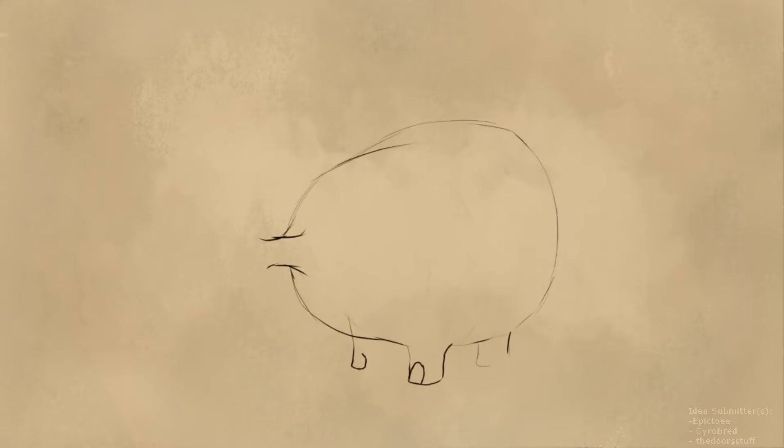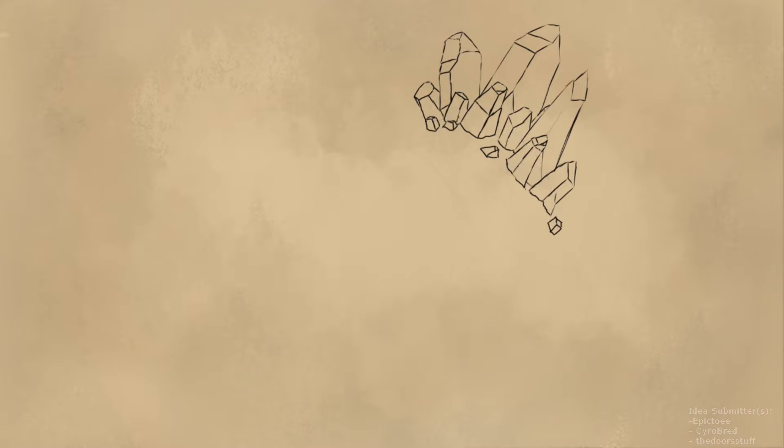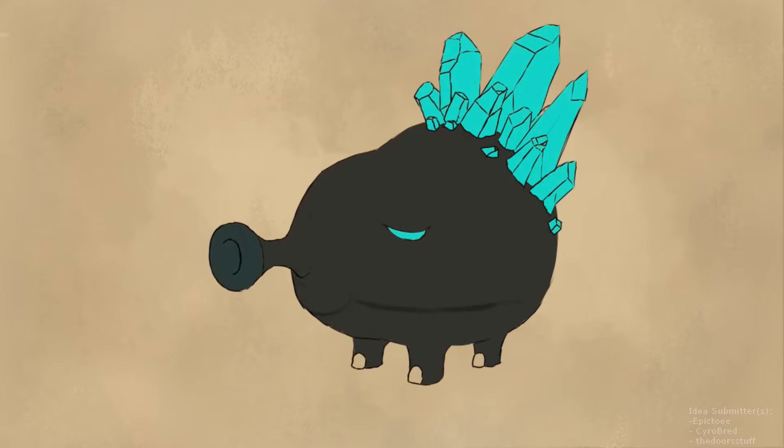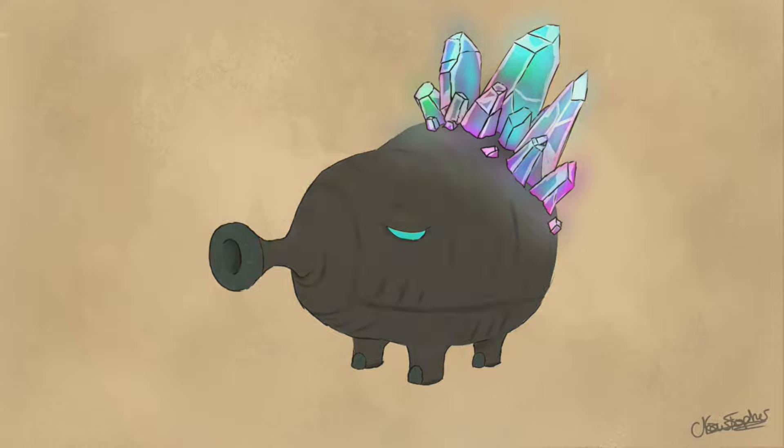The next enemy is a little more vibrant — the Crystallized Blowhog. This enemy was recommended by a few people. The blowhog has sharp crystals on its back that can only be broken by rock Pikmin. Additionally, it shoots out mud as its main method of attack. Sometimes it will take a bit longer than normal to shoot, because it's about to shoot out a crystal, which will impale any Pikmin that it hits — apart from rock Pikmin of course.